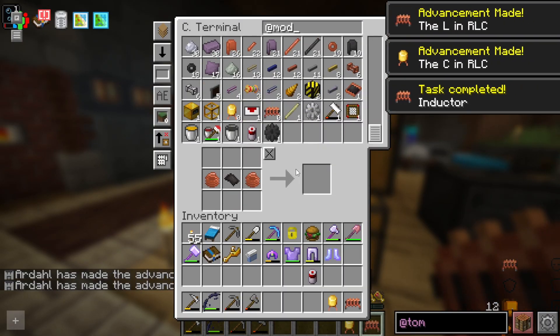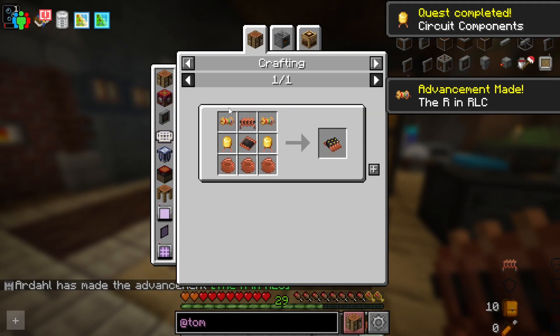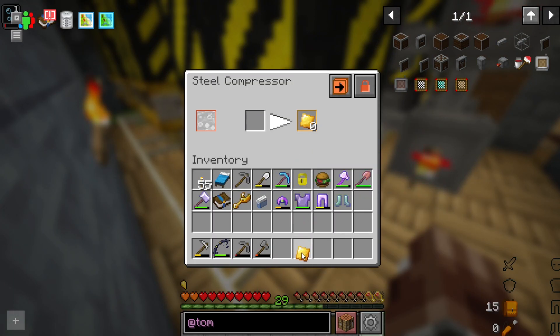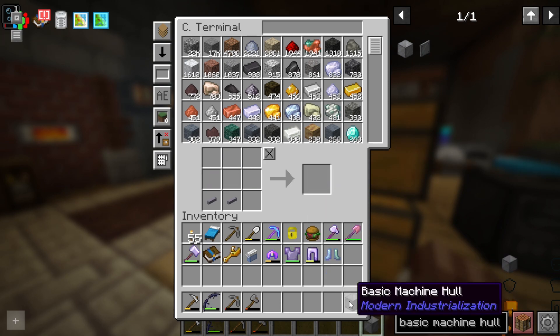And four. It really helps to remember to pick up all of these items. But there we go. Now we just have to make this analog circuit, which you'll be shocked to know we can do pretty easily — except I need two more gold plates. I probably should get this set up.